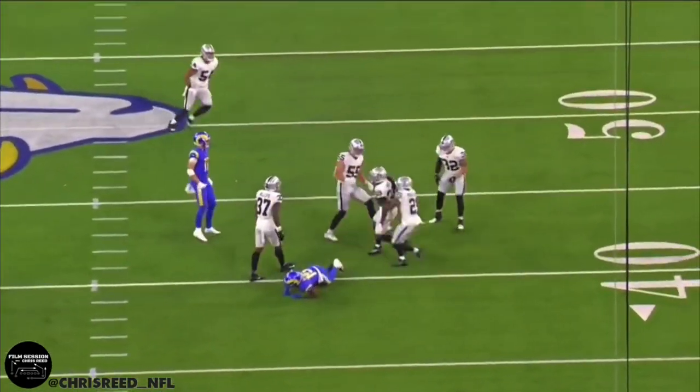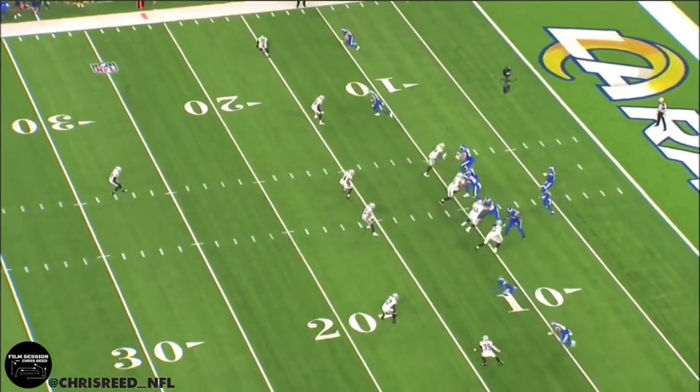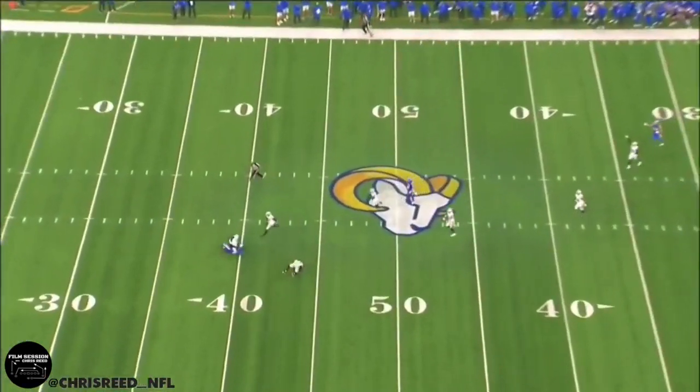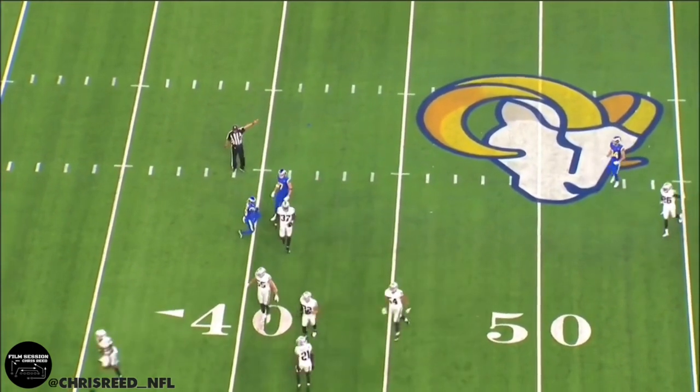Whether it was a designed play call or simply a seam alert because of the 2x2 formation, Bradley's system put a good player in position to make a play, and Hobbs rewarded him. Raider Nation is going to get a lot of plays like this out of Nate Hobbs this season.